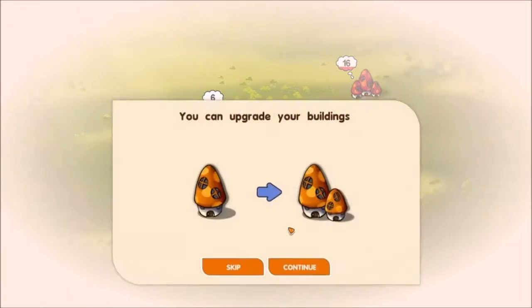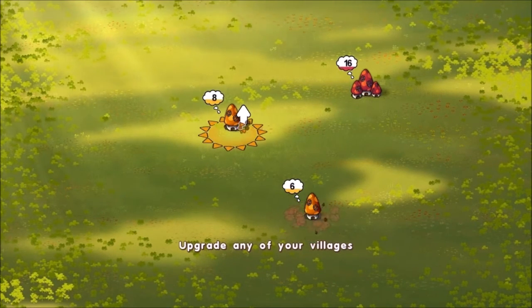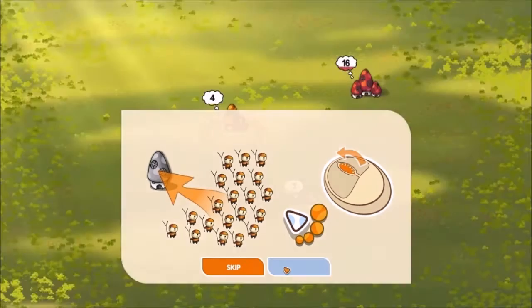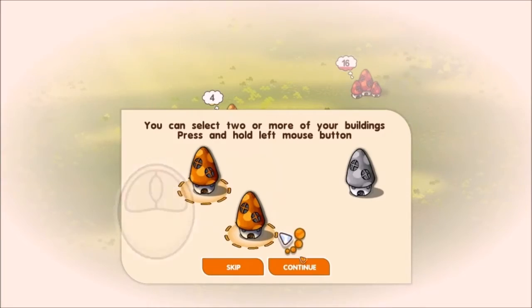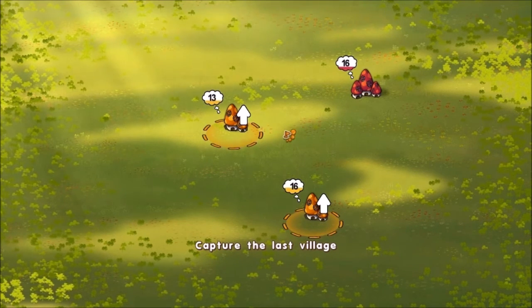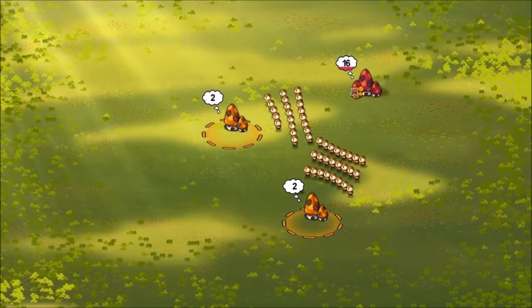You can travel between your villages using the left mouse button, and you can upgrade your buildings by double-clicking on them. Use the mouse wheel to change the number of troops you send. You can select two or more of your buildings by pressing and holding the left mouse button. When I'm using the mouse wheel, there are little dots next to my mouse cursor — a little dot means I'll only be sending a little bit, while the big dot means I'll be sending most, if not all, of my troops. Let's just send everything we have.